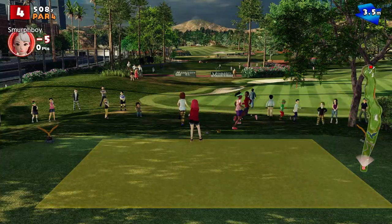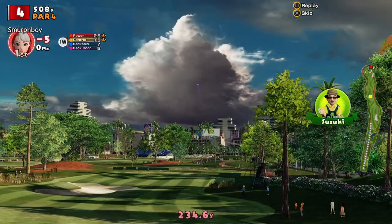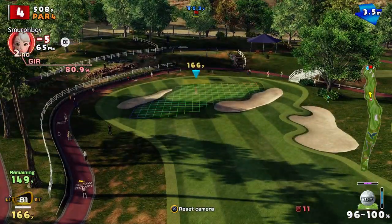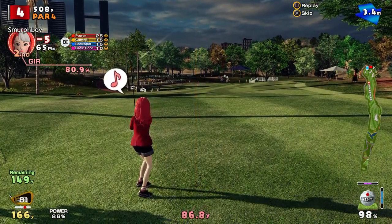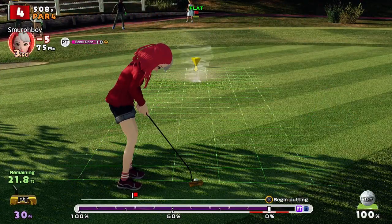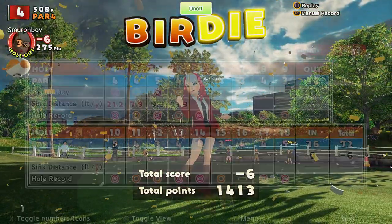Par 4 next, into the wind, so we want to keep it low. Got hold of it, just going to get up this hill. It's 150 to go, into the wind, which should hold it up a touch. The real risk is to the back because it's much lower. Just going to pitch just on the edge — ended up a bit short really. Putt for the birdie — got to be pretty straight. There you go, that's birdie.